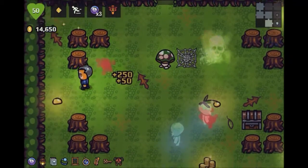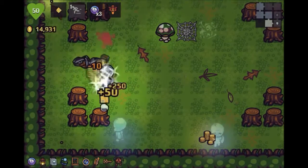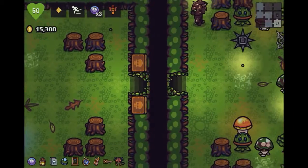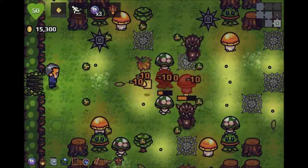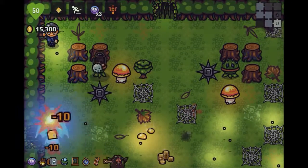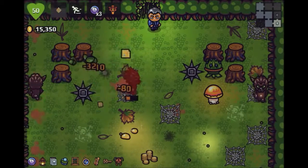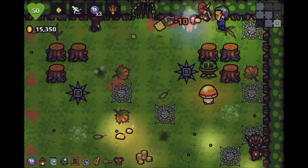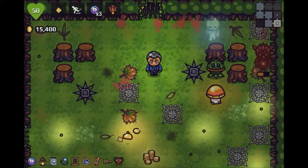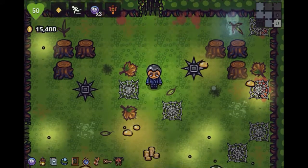Diagonal — I'm getting much better at diagonal shots. I still like that I'm using the keyboard, because it offers me diagonal directions to work with, as opposed to being able to shoot all over the place — which is not good for me because I can't aim. Ever.